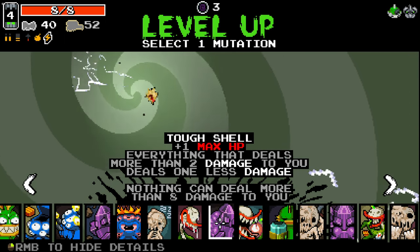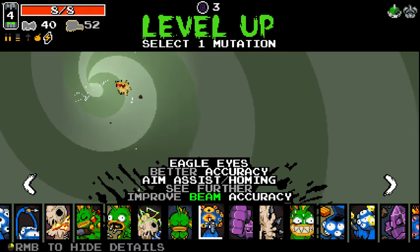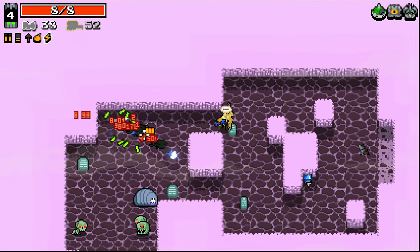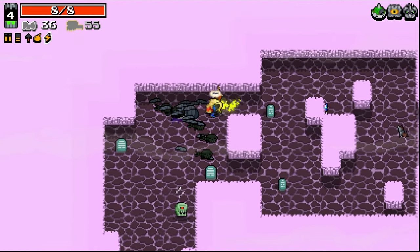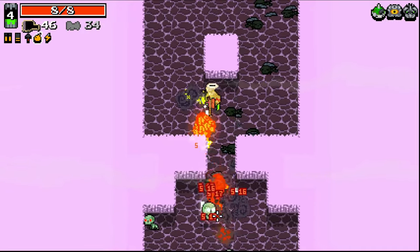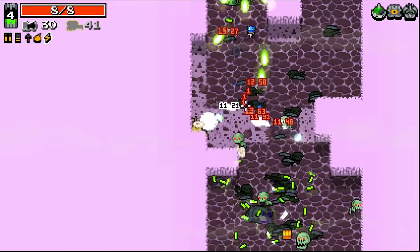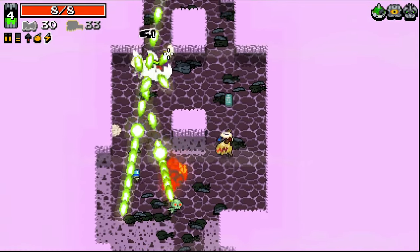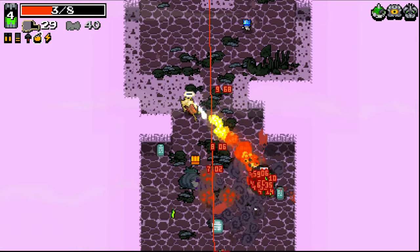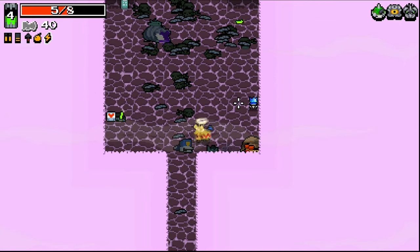Tough Shell is another good one to just take for that survivability - being able to guarantee that would be rather nice. Eagle Eyes is always really really really good. I'm gonna go with Eagle Eyes. I just think Eagle Eyes is one of those mutations that can benefit you so much. Because we got an inverted area, we are getting two choices. I'm a little bit worried about surviving this area because the boss is pretty difficult, but I have faith - although not much faith. We did it, we managed to survive at least for now.